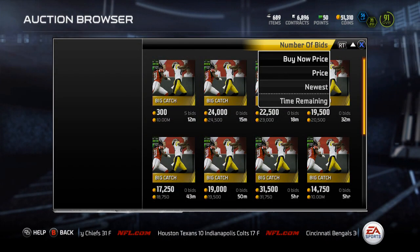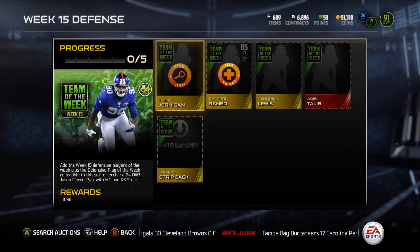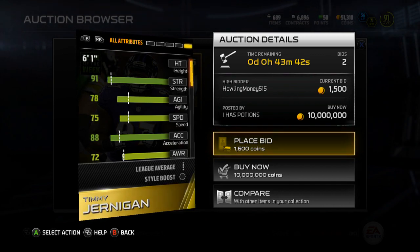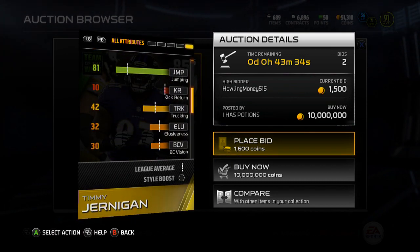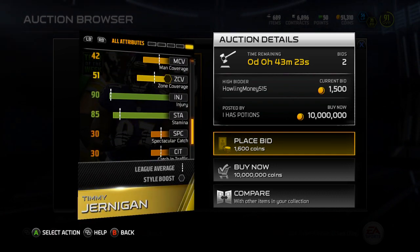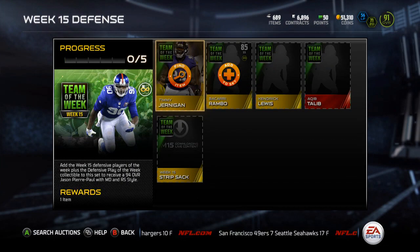The Antonio Brown big catch collectible is already at 18k and these came out only about four to six hours ago. We'll look at Antonio Brown after checking the defensive cards for JPP. First up, Timmy Jernigan — there's only one up for 10 million, but he gets plus seven to Pass Rush style. 91 strength, 88 acceleration, 75 speed, 90 tackling, 81 jumping, 90 power move, 64 finesse, 92 block shed, 88 pursuit, 90 injury, 85 stamina, 80 hip power. Not a bad card.